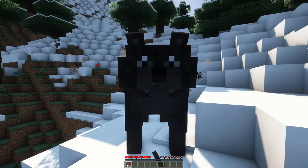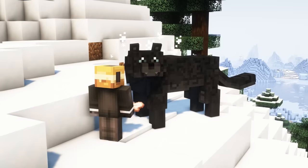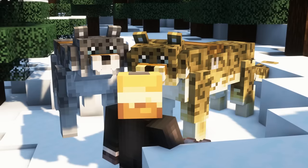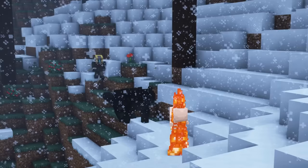You can tame Acancias faster using mutton or salmon. They can be fed with rabbit, chicken, mutton, beef, pork chop and eggs to heal them. To breed Acancias, use rabbits, chicken, mutton or salmon. They will also defend their owner in combat. Acancias have 28 health, deal 10 attack damage, and have 12 inventory slots when equipped with a chest.